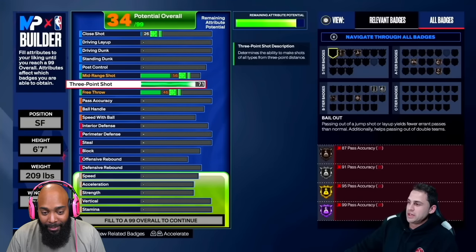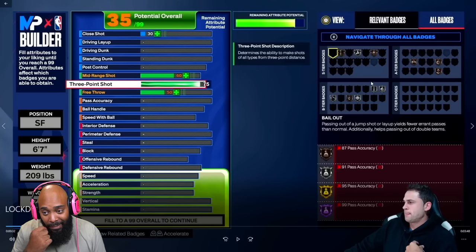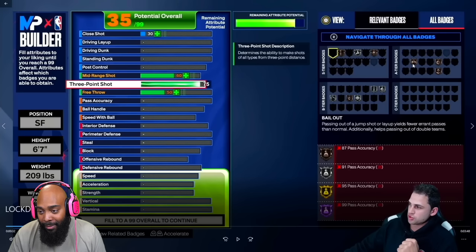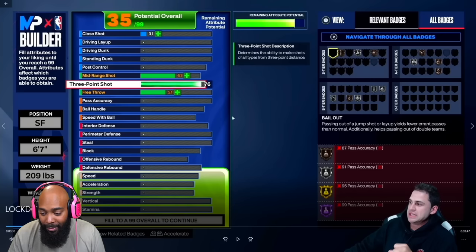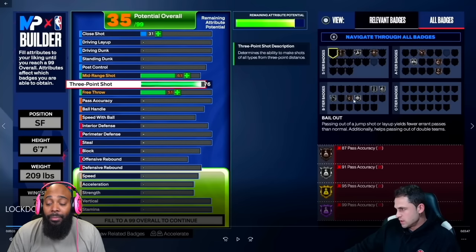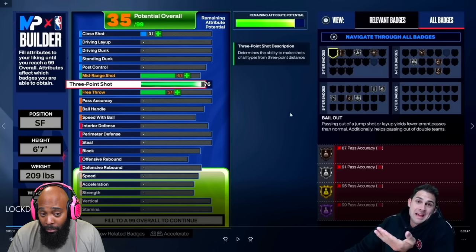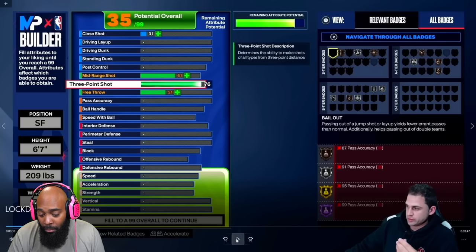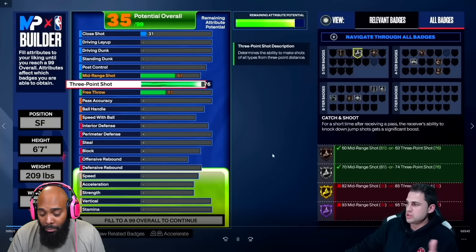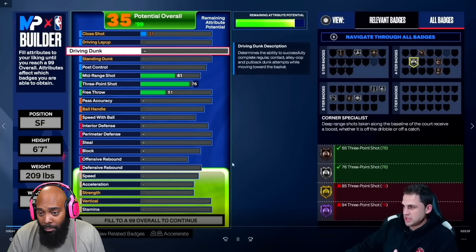From what I heard, a 75 three-ball — when you're wide open — you can hit consistently if you're a good shooter. But in my opinion, going up to 76 unlocks a couple more silver shooting badges. Watch: Corner Specialist goes to silver just by going to 76 three-ball. So on a lock — you play D, spot up in the corner — you'd have Catch and Shoot silver, Open Looks silver, Corner Specialist silver. That should be all you need to hit from the corner. You also get bronze Dead Eye, bronze Blinders, bronze Green Machine.